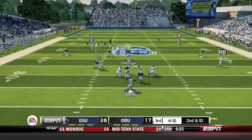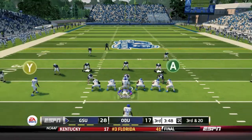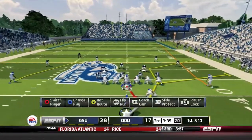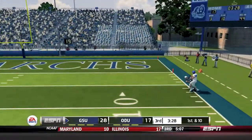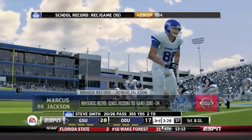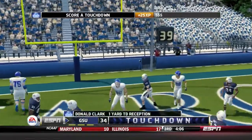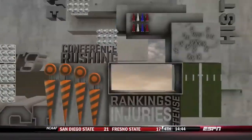Georgia State takes over up 28-17. Smith is pressured and sacked for a ten-yard loss. Third and twenty, Smith fires deep and threads the needle to Mark Moore for the first down. Smith fakes the handoff and throws deep to Marcus Jackson one-on-one - he makes the catch inside the ten for a 49-yard reception. Smith is now over 350 yards passing and Marcus Jackson just broke the school record for receiving yards in a game with over 200. A quick pass on first and goal to Donald Clark goes for a touchdown. Georgia State leads 35-17 in the third quarter.